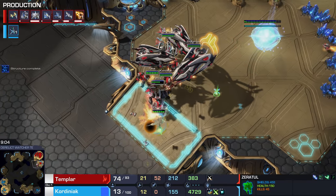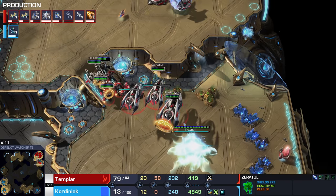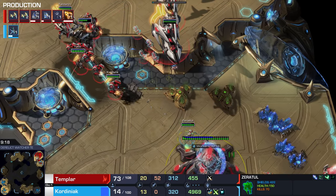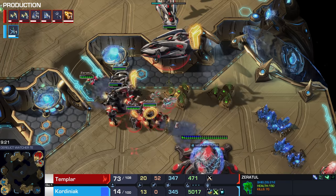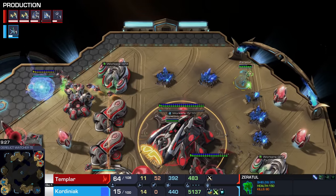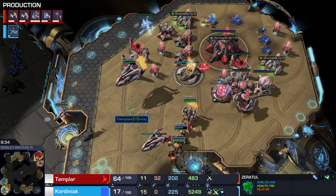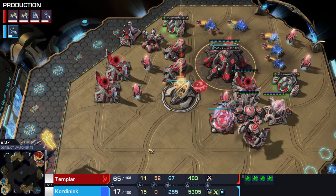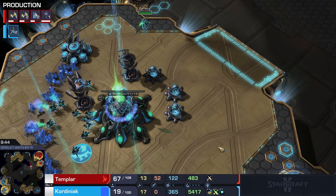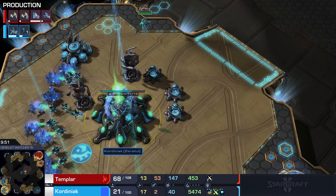4.5k gas coming up — not entirely sure what Zeratul's going to do with that. It's going to be quite difficult for the red Protoss player to go in here. He's actually hitting a bit of a supply block as well. Zeratul is still going to town. I have no idea as far as balance goes how well balanced this particular mod is — I can imagine certain commanders are just going to be far more powerful than they should be. So far Zeratul himself seems pretty good.